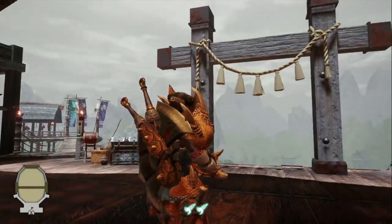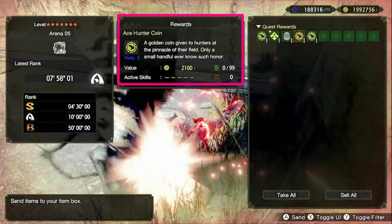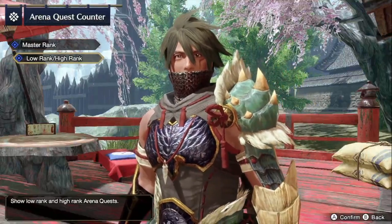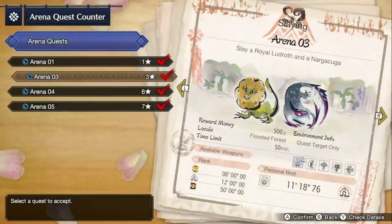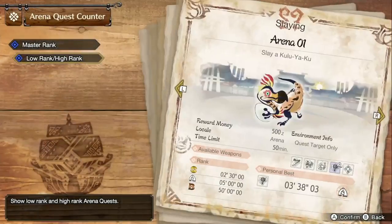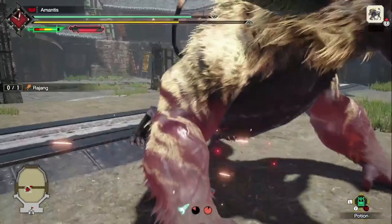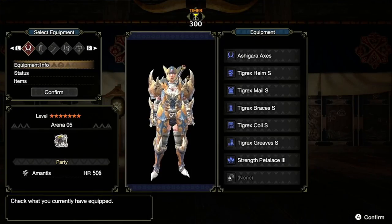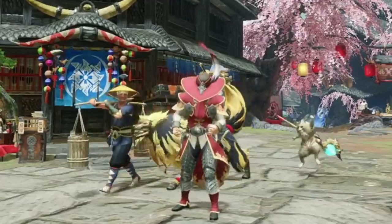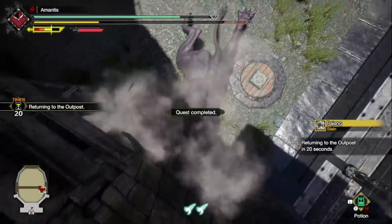The answer lies in doing the arena quests that give Ace Hunter Coins as rewards. The easiest way is to do the higher rank Arena 5 quest from Utsushi in the Gathering Hub, or Master Arlo if you're in Elgado, where your mission is to successfully hunt a Rajang with one of their pre-set weapons. However, Ace Hunter Coins are not always rewarded, so you may need to farm this quest several times to get enough coins for your armor pieces.